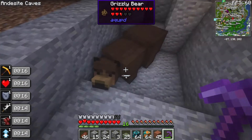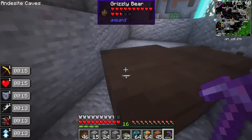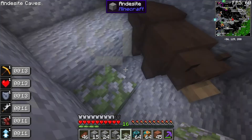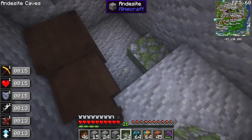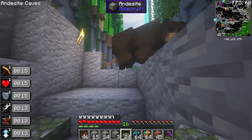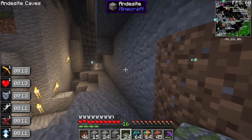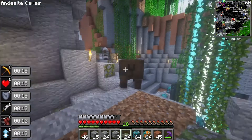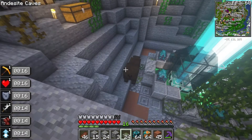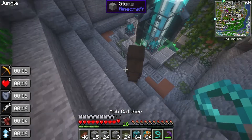Oh hello bear, what are you doing here? I know you've been trapped here for ages — let's try and get you out. I made a little step but you're still not getting out, maybe you need a half step. Here you go bear, why won't you move? Oh my god — success! Now where shall we put you so you're safe and don't escape? I want you here as like an attraction.